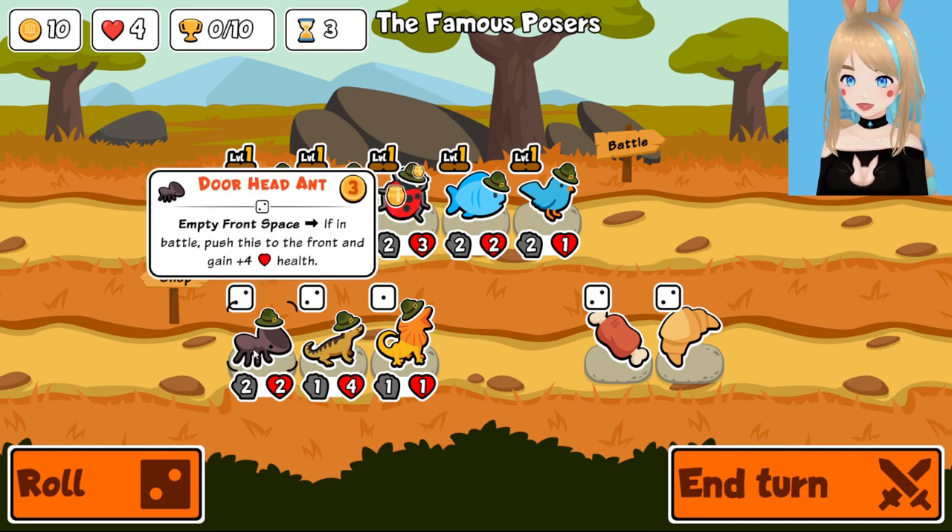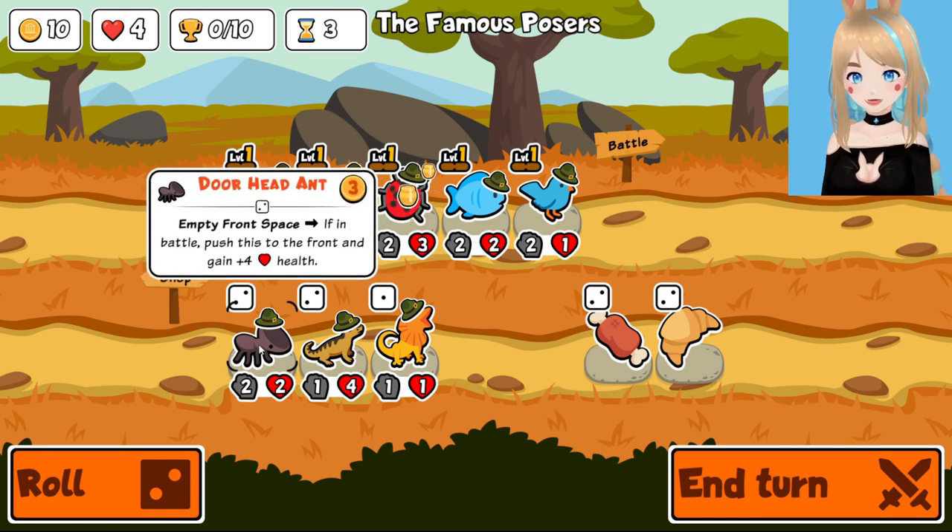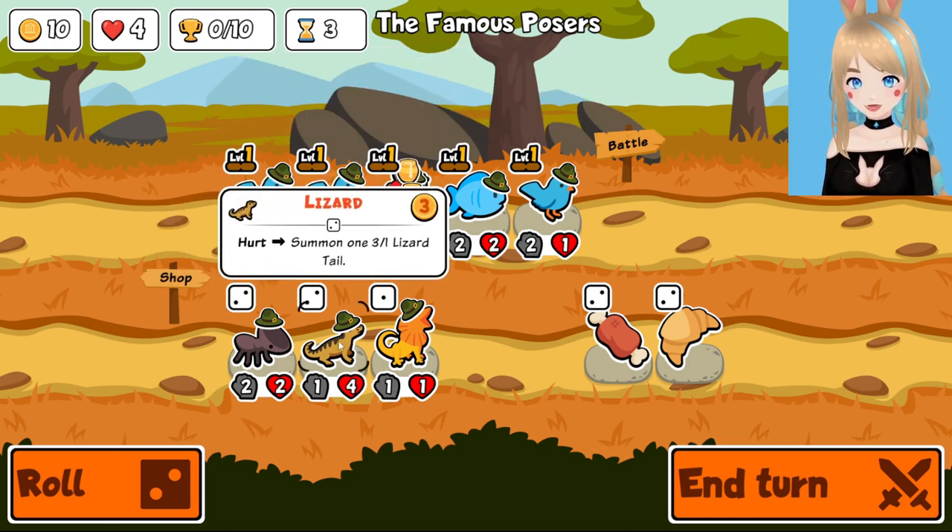These are some new units — door head ants. Empty front space if in battle, push it to the front and gain poor health. I think I'm personally a fan of all of the ants. I like the basic ant, I like the ant that gives his attack to people. This one sounds pretty radical too, so I think I will go with that. And a lizard — hurt, summon one-three-one lizard tail.